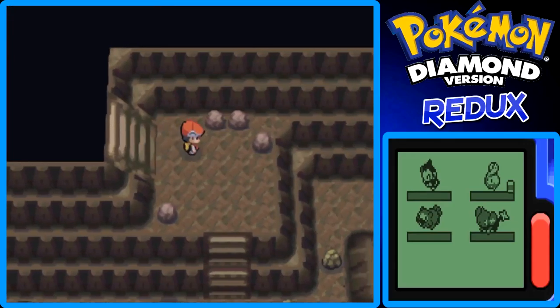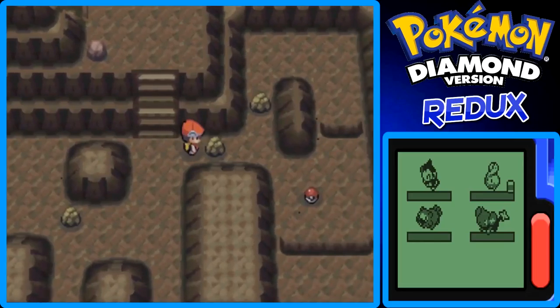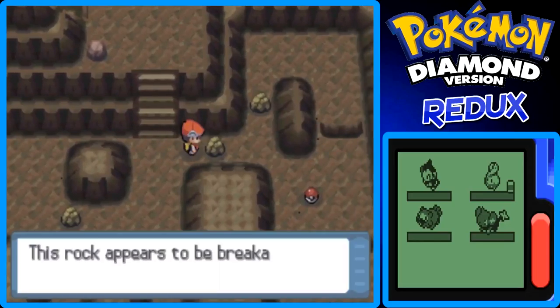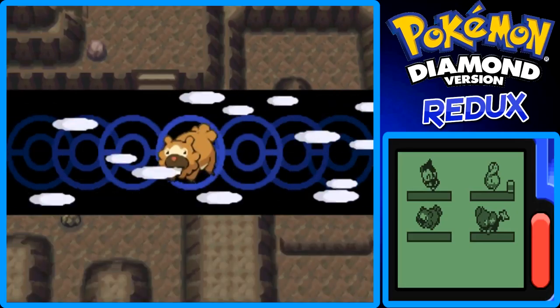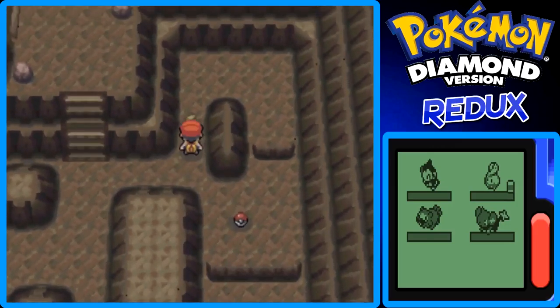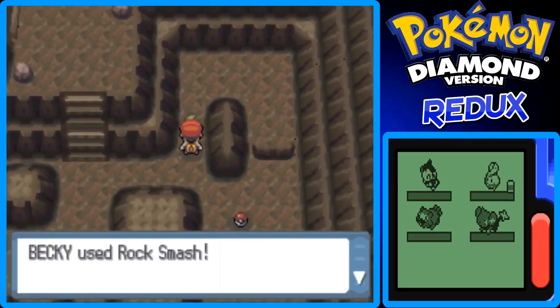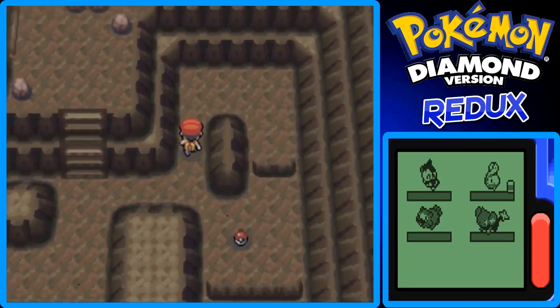Okay, here's Ornberg Gate, basement floor one. Right over there, that item ball is TM-70 Flash. Let's get it. Keep in mind, if you use Rock Smash, there's a chance you'll run into wild Geodudes afterward — because when you smash the rock, it's like smashing the Geodude, and the Geodude gets angry and battles you.